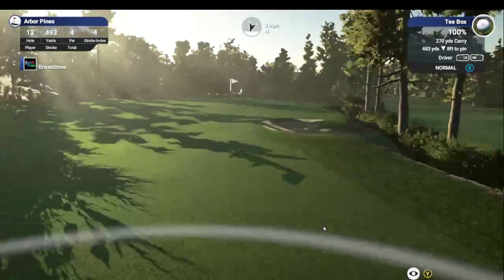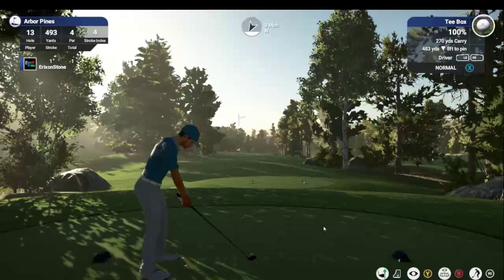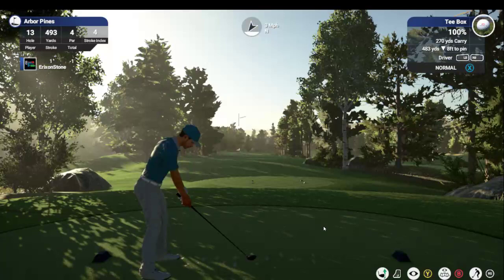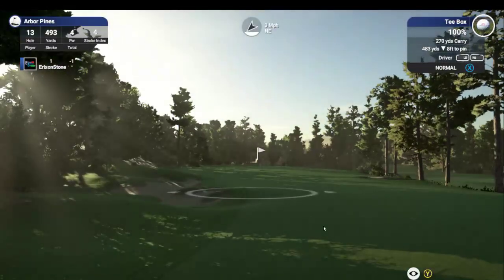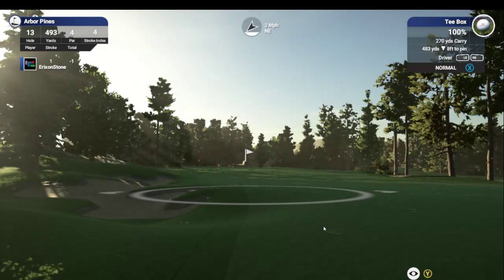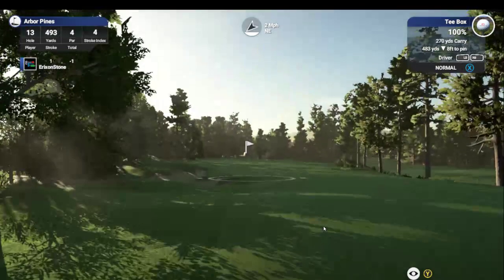This bunker here looks like it's just kind of squeezed in there. Doesn't look all that great. Just kind of move over here. Interesting green there. Second shot looks interesting. Slight pinch of the fairway here. Sculpting around this bunker could use a little bit of work — should flatten that out right there, or bring the fairway around it instead of having the fairway slope off like this in this area.